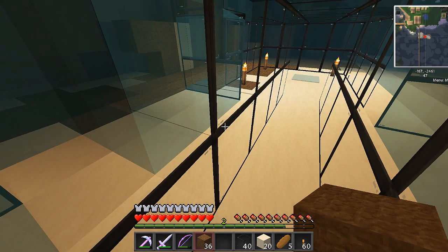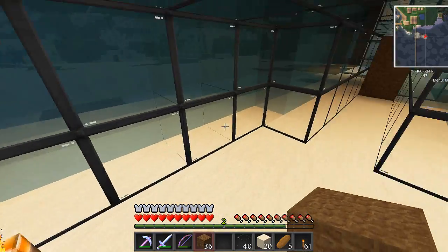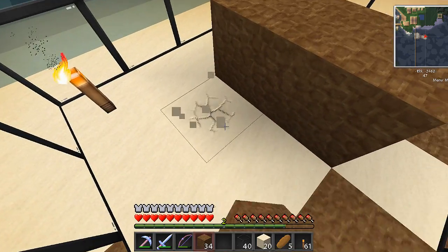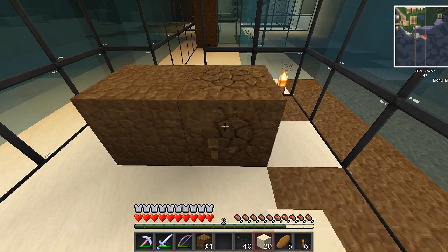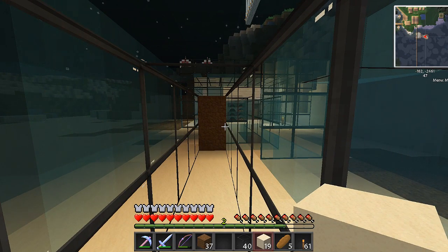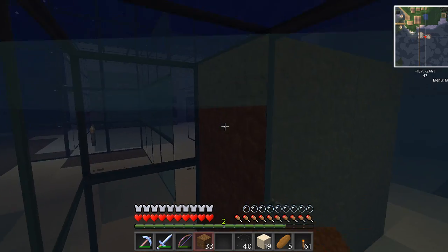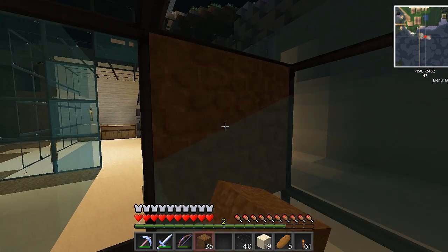Do you guys know a better way than doing it like this? Sure, I could have laid the glass here and then cut it out around it, but I wanted to do it this way. If you laid the glass flat down on the bottom of the ocean floor and then went around it and created the opening and hollowed it out - that's one way to do it. This way is kind of cool but it's definitely harder. I don't know if there's a way to get rid of the water other than filling it up with a block.